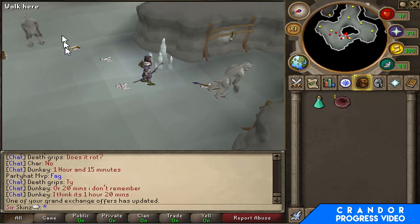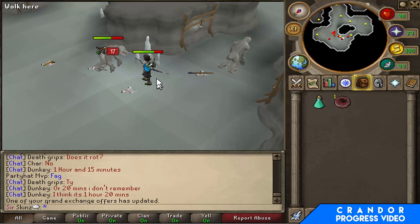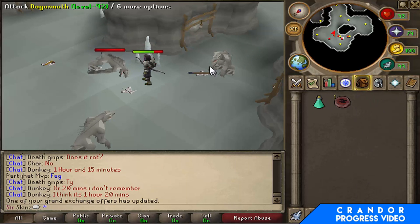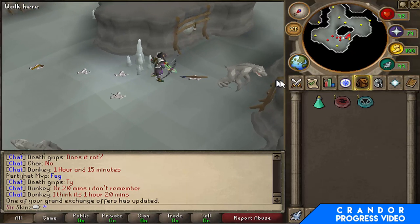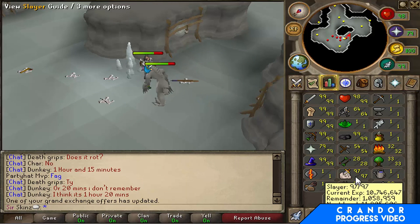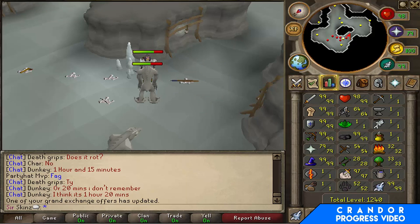Quick update: I put my two D-legs in the Grand Exchange and both of them have now sold — I put them in for 1.5 mil each, so that's 3 mil total. I've also started using the Full Pernix and the Tsarai bow. The bow is amazing but it attacks really slowly — there's like a two-second pause between attacks, which isn't great. But the bow is really good and I'd recommend it to anyone.